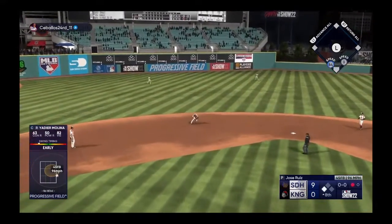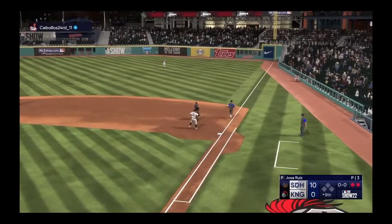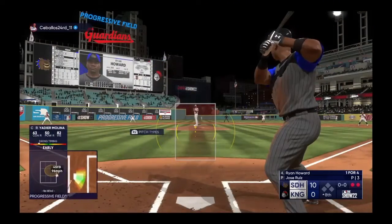On the ground to short — throws across the diamond — there for the out, runner scores from third. Ryan Howard now at the plate.